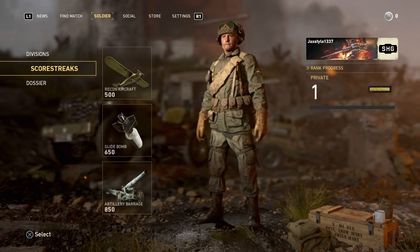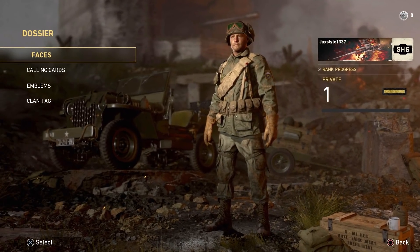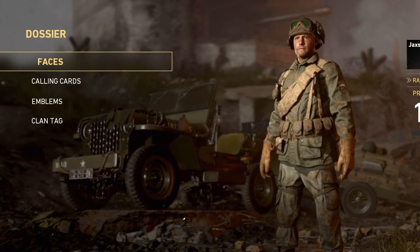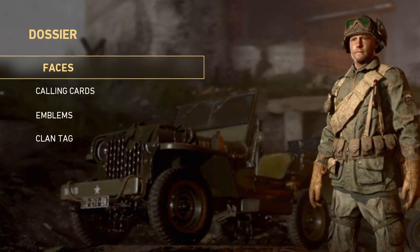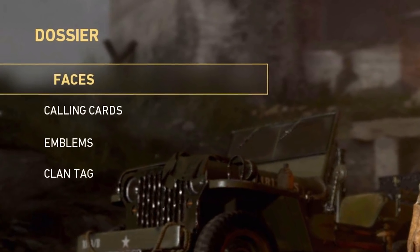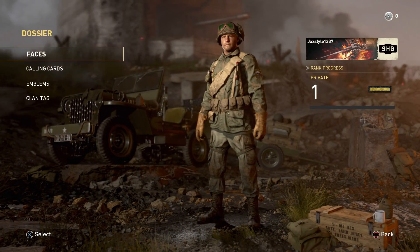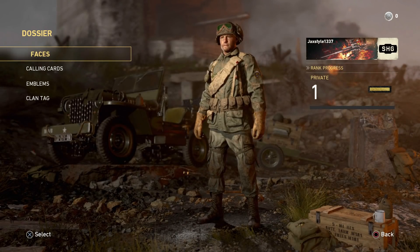Moving on to the dossier, that's where we can look at faces, calling cards, emblems, and a clan tag. Bear in mind this is probably what we're going to see in the beta - this isn't everything. In the full game we're gonna see a lot more faces, calling cards, and all that stuff, and probably when they bring out new weapons throughout the year they'll add new faces and new characters. In the faces category there are five different people to choose from: two girls and three boys.